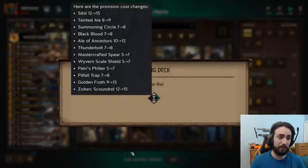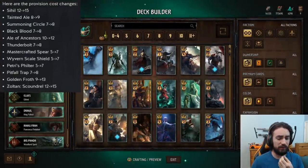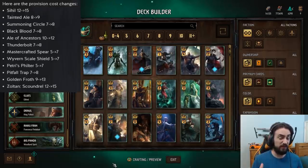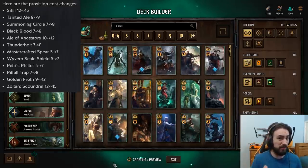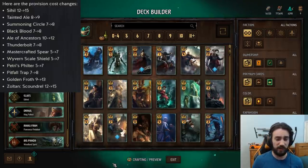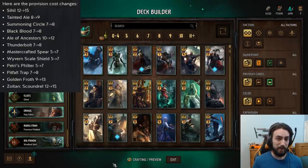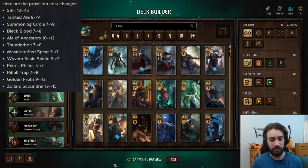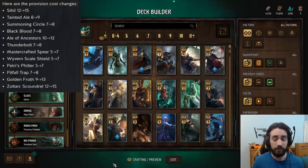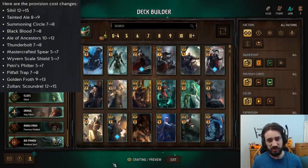So this is the main example with Golden Froth and Zoltan Scoundrel. Another deck that was running both of those cards is a Nilfgaard reveal list, so I don't think you're gonna see reveal running Froth anymore. Maybe a one-off with Zoltan Scoundrel because the card's still pretty good. I think Lippy SK with Golden Froth is still gonna be good — it's just not gonna be broken. You'll still see a bit of that from time to time, just not as much.